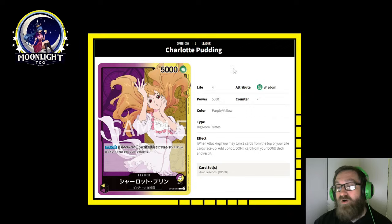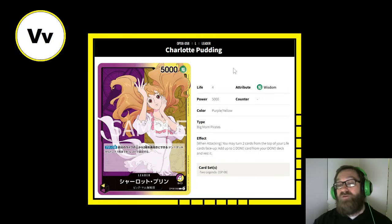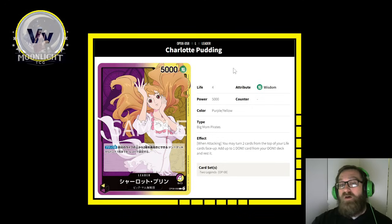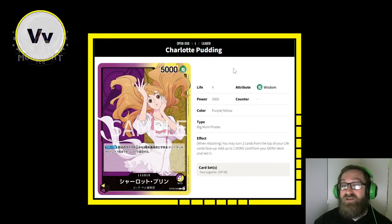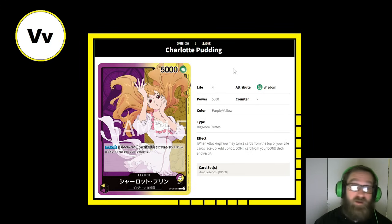Pudding is a four-life, 5,000 power leader — purple yellow, Big Mom Pirates type. With the effect of when attacking, you may turn two cards from the top of your life cards face up, then add up to one Dawn card from your Dawn deck and rest it. The obvious idea here is ramping to 10 Dawn as fast as you can — or even potentially 9 Dawn — and dropping down these super powerful bodies. It's almost like a mid-range tempo deck that gets to the big cards at the time most decks would be getting to mid-range. Very powerful leader, and it's actually turning out even better than I thought.